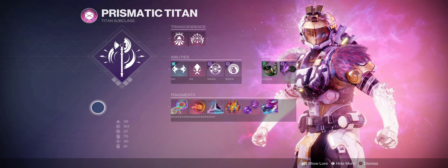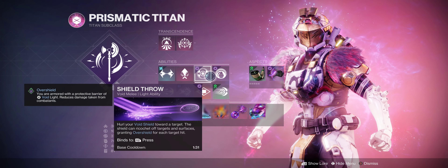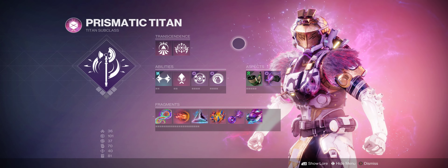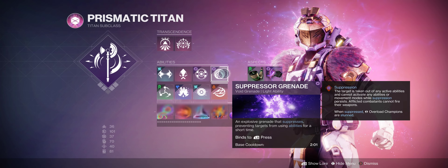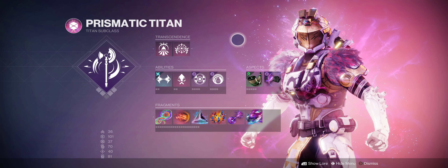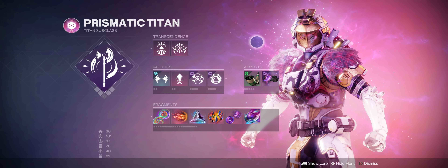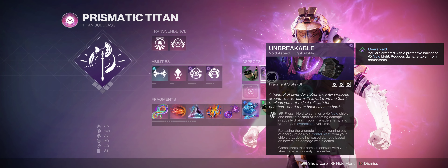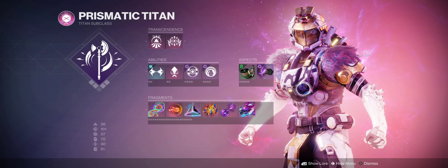On our abilities, we have a few key things. The super is very important because it'll do a bunch of damage and debuff the boss or big target we're about to shoot. We have Shield Throw purely for survivability — it'll give us shield health when we need it. The suppression grenade is there to weaken the boss if we need another source of weakening after the super has run out, and it helps deal with champions.